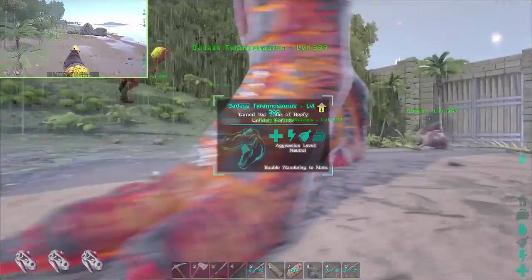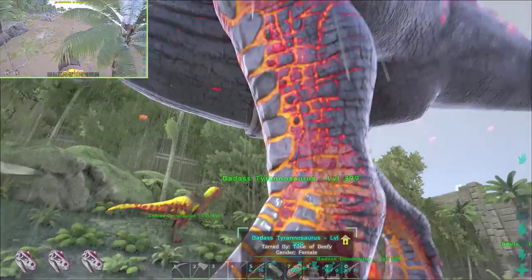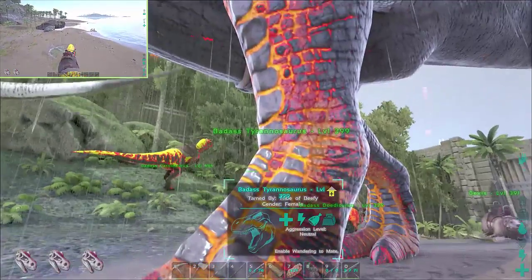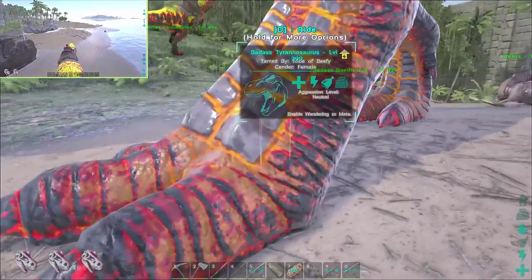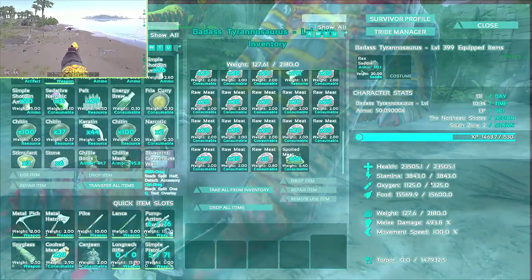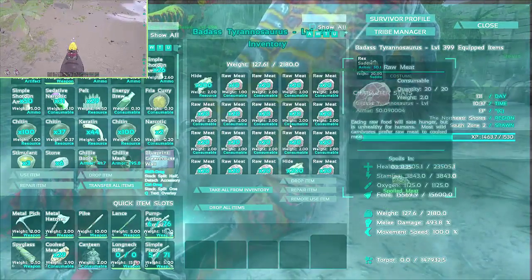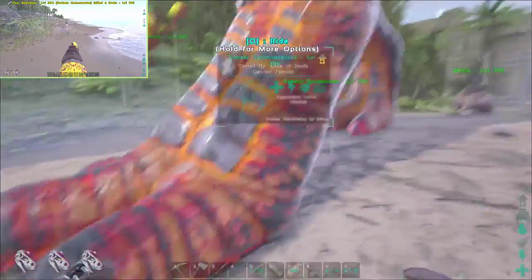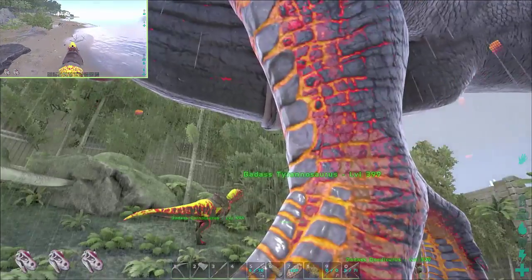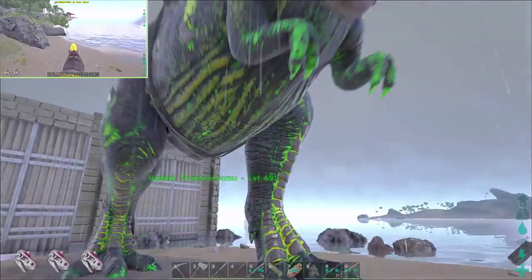Now there was a little mishap yesterday. My son ended up dying and we had to reset the server. I had a T-Rex that was almost level 600 — he was phenomenal. This guy is only 399 and I'm a little disappointed. But he's been doing phenomenal — I've almost got his damage up to 500 and his health almost to 25,000. I'm looking for another one to replace him, but for right now these things two-shot anything vanilla, even level 120.